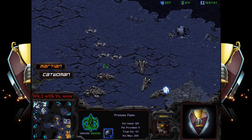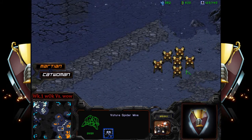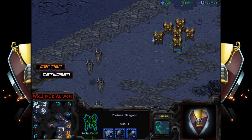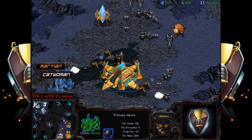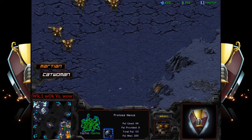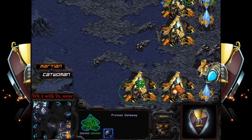There are defensive dragoons on the main ramp that will do some damage. One vulture has fallen, a second might fall, and now they're going into the natural — there are no cannons to stop it. At least four, five, six, seven probes taken down. A spider mine went off and killed one of the dragoons, and Martian is completely out of position to deal with this very nice vulture run-by coming out of catwoman.